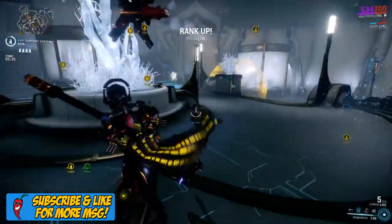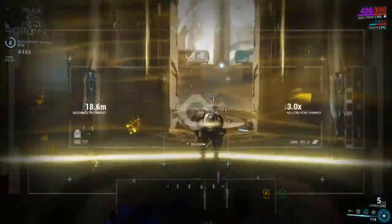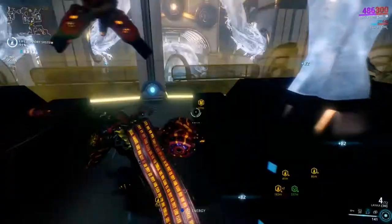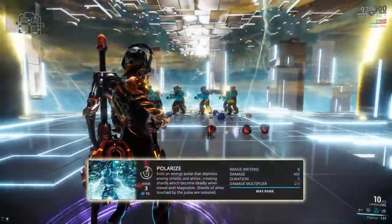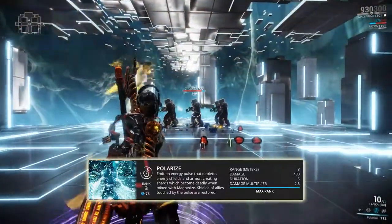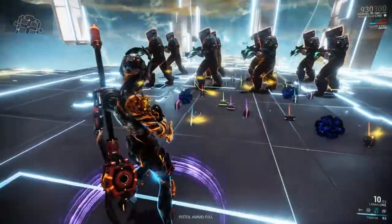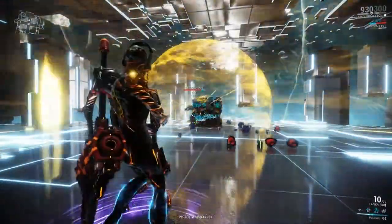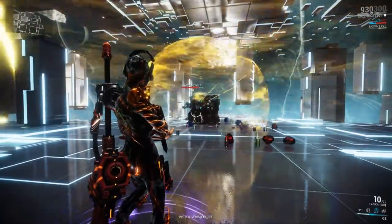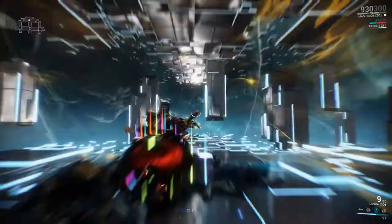To get the best damage amplification, it is optimal to combine Magnetize with weapons that have high punch through. Magnetize will also pull in shards created by Mag's third ability, Polarize. Polarize sends out a wave of energy similar to Nova's Molecular Prime that strips away enemy shields and armor, creating shards that scatter on the ground. At max rank, it will deal 400 damage to shields and armor, which is then multiplied by 2.5 and stored into the shards that fall to the ground. This allows Polarize to significantly amplify the damage of Magnetize due to the shards being drawn in.